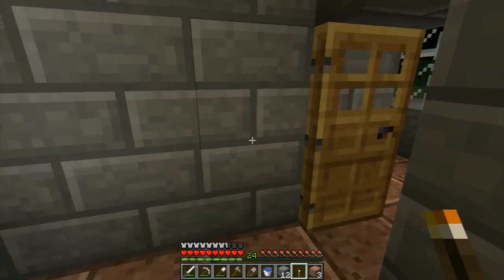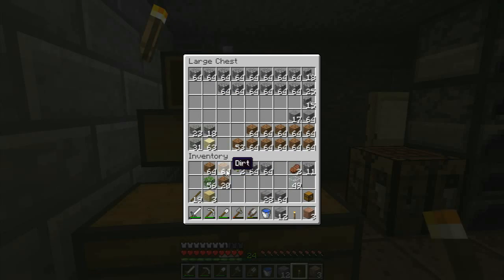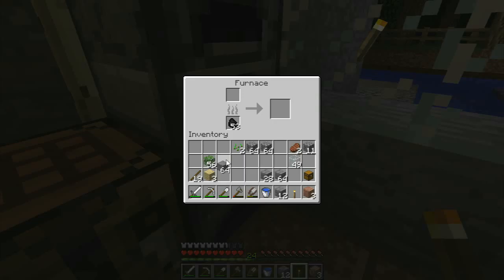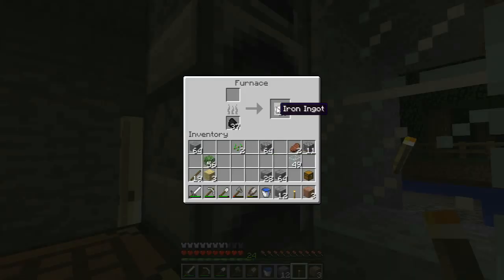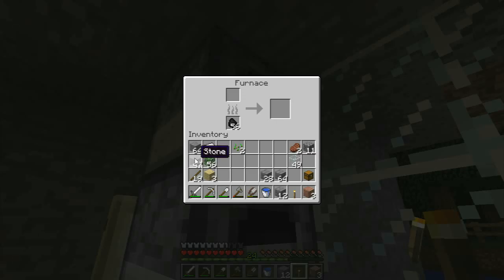So let's go here. First let's get rid of all this dirt. Cobblestone — I'll probably put it to cook. We've got normal stone. Put cobblestone in, grab the iron, put the cobblestone in, grab the stone, and put the cobblestone in.